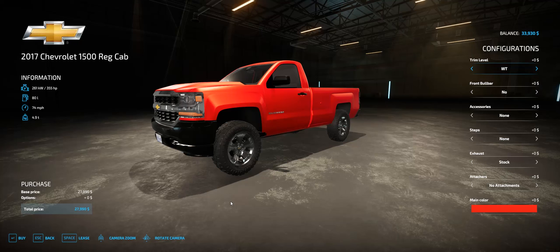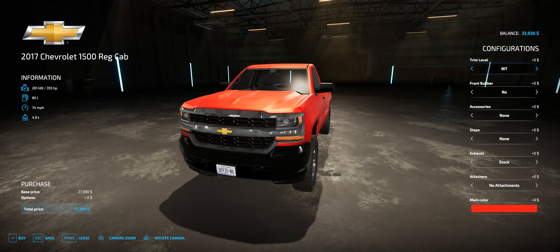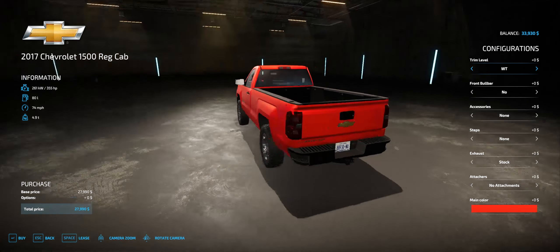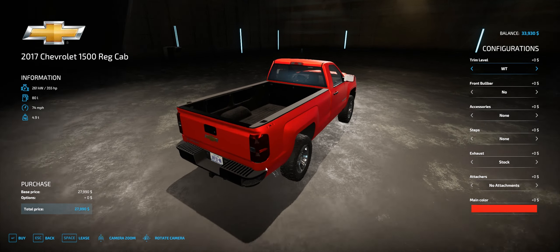Hey everybody, what is up! Today we are looking at another modern farm sim mod. I kind of put this together from a ton of different trucks. This is a 2014 to 2018 body style Chevy 1500 regular cab long bed — you only get the regular cab long bed in this version of the mod.